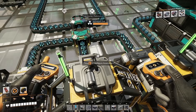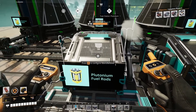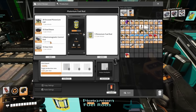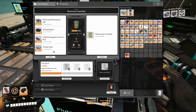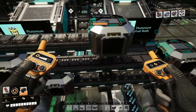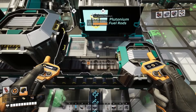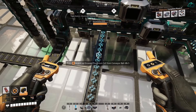The plutonium pellets are output to three assemblers where they get mixed with concrete. Remember I had two concrete trains coming in — that second concrete is now coming here to part two, making encased plutonium cells from the plutonium pellets and concrete. You can see the concrete and pellets feeding those assemblers.